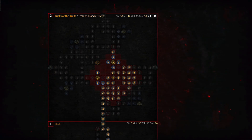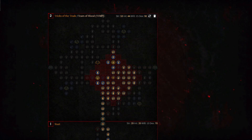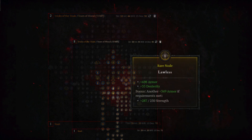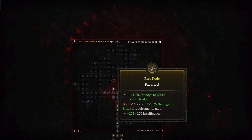The Tricks of the Trade board, when maxed out, yields 4,125.7% increased multiplicative damage, an additional 498 armor, 50 dexterity, and 39.8% damage to elites. The two rare nodes are Lawless and Focused. Lawless provides 1,047 additional armor and 35 dexterity, while Focused yields 167.5% damage to elites and 35 dexterity. It's important to remember that damage to elites also counts as player damage.